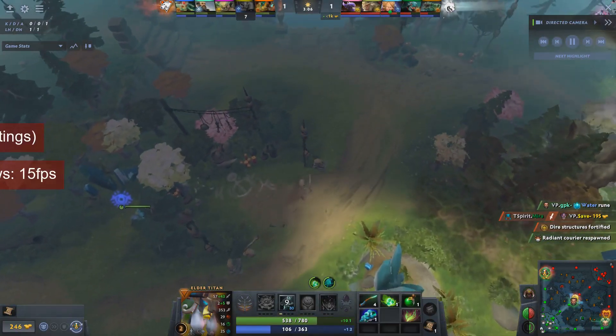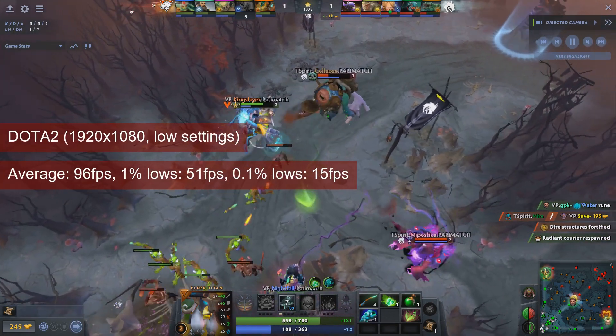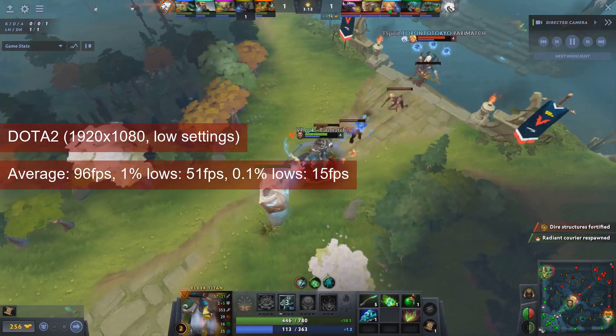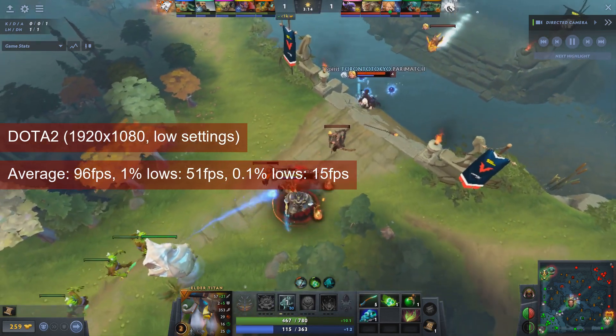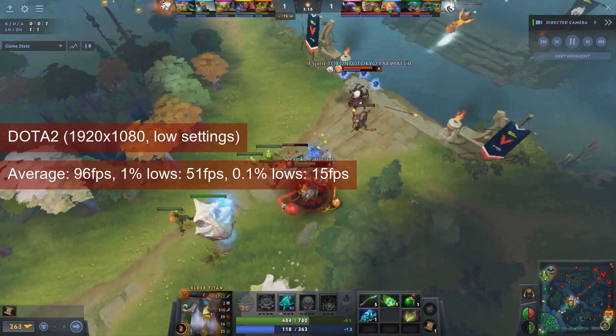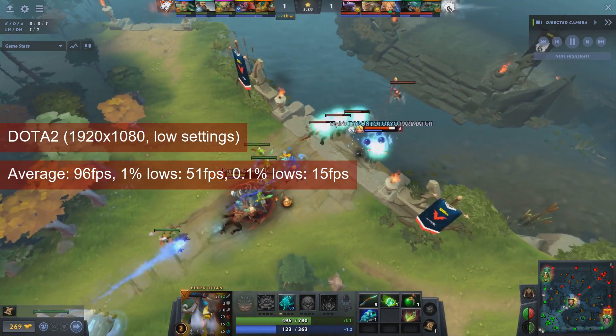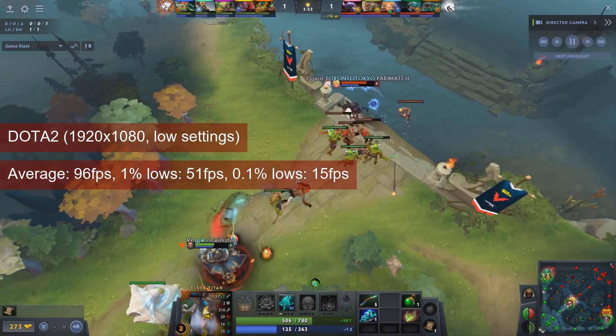Weirdly enough, Dota 2 runs a tad better on the HD 7750 than on faster Radeon cards. The small card managed an average in the low 90s and 1% lows in the low 50s at 1080 resolution and low settings. The render scale was manually set to 100% to make sure we get a like-for-like comparison.